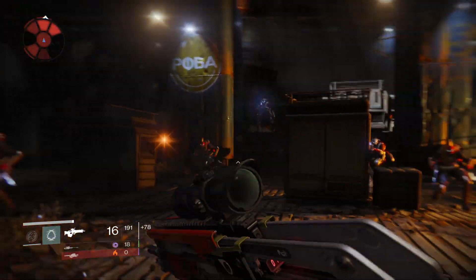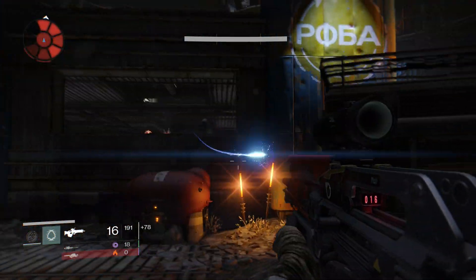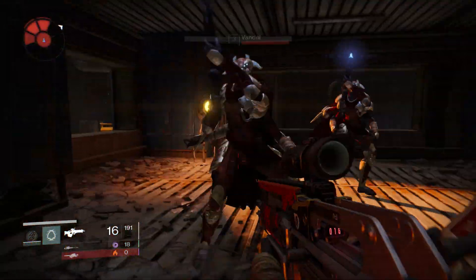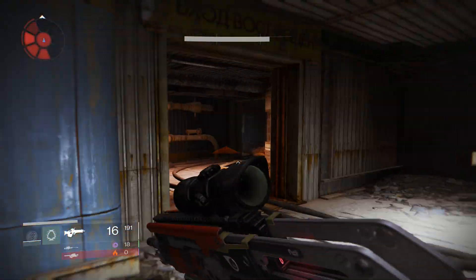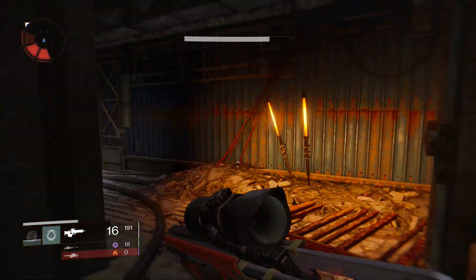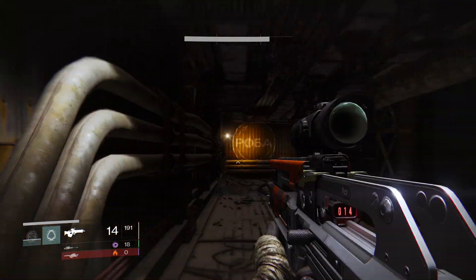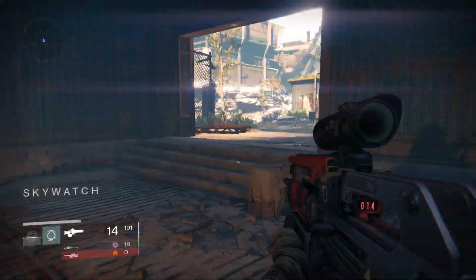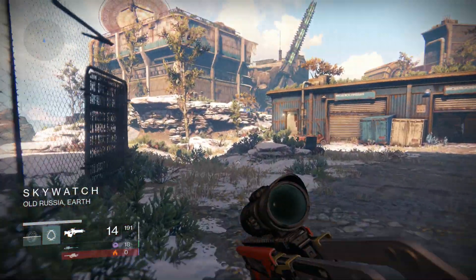So this is where you fight the wizard boss. You want to get into this room and go left. One quick way to do it is to jump up top, fall inside, and hook back left through this door. You should come to a hallway with some text at the end — that way you know you're going the right way. This all should be familiar to you if you've done a lot of game time on Earth.